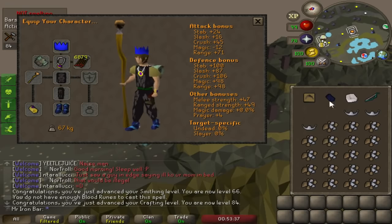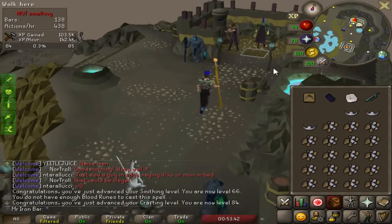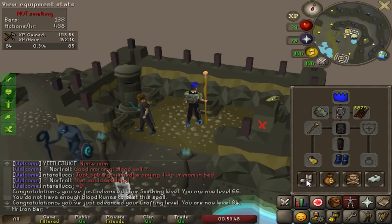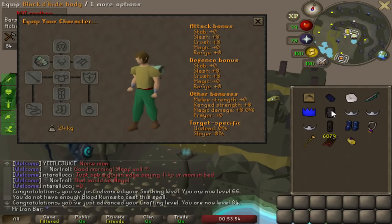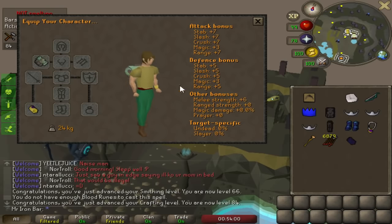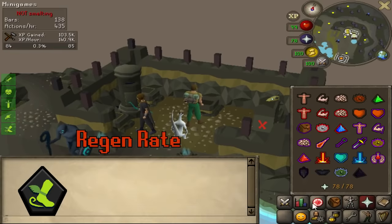We have it now — the regen bracelet! This regen bracelet is going to be so overpowered for just about anything PVM related, especially at raids. The stats are just one higher basically than the combat bracelet in just about everything, but this is going to be nuts because of the healing factor.